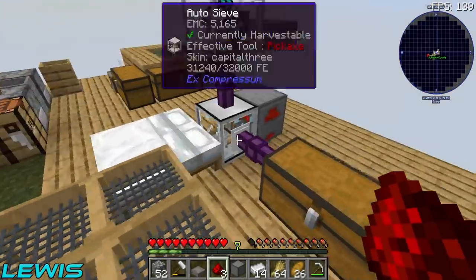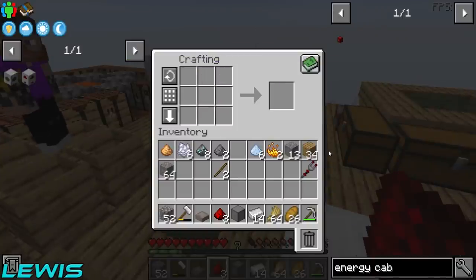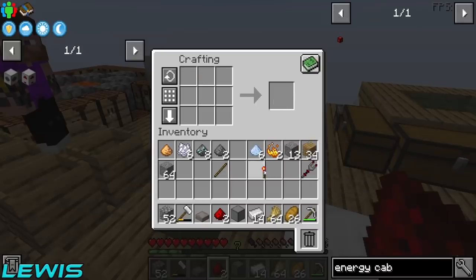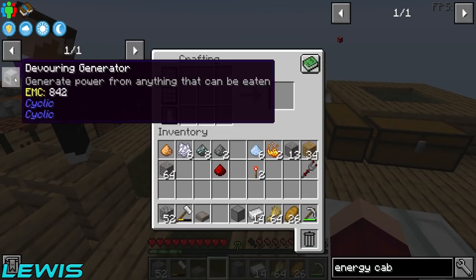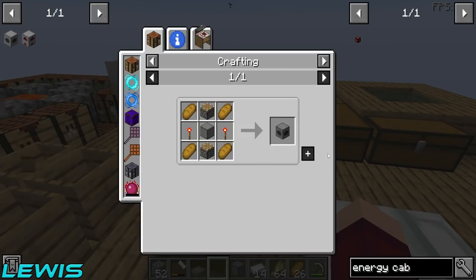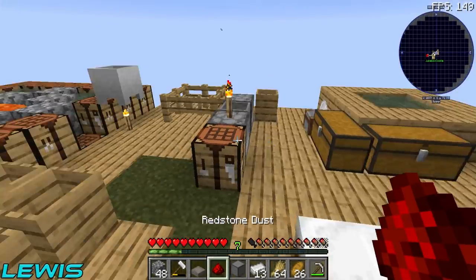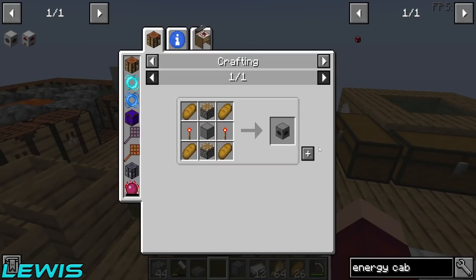I've got three more registered — what do I do barista for? All the energy cables. But I could also make this devouring generator. What do you need me to do? We ain't gonna kill any bad boys. Oh, there's some bad boys. Go take out some bad boys. Make sure they're not creepers, because they blow us up. Two bad boys for us.